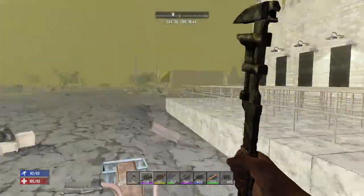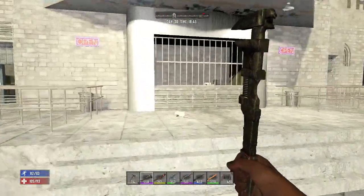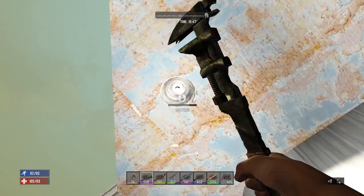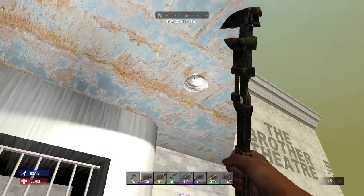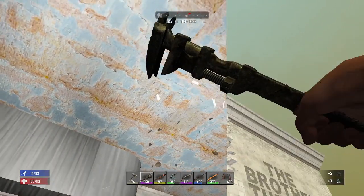I stopped at a POI — the brother theater — and it's got some light fixtures here. I've done this on PC but haven't tried it on console. Let's wrench these apart and see what we get. We got several electrical parts from the first fixture, and the same from the second one — more electrical parts. Now we have eight electrical parts.